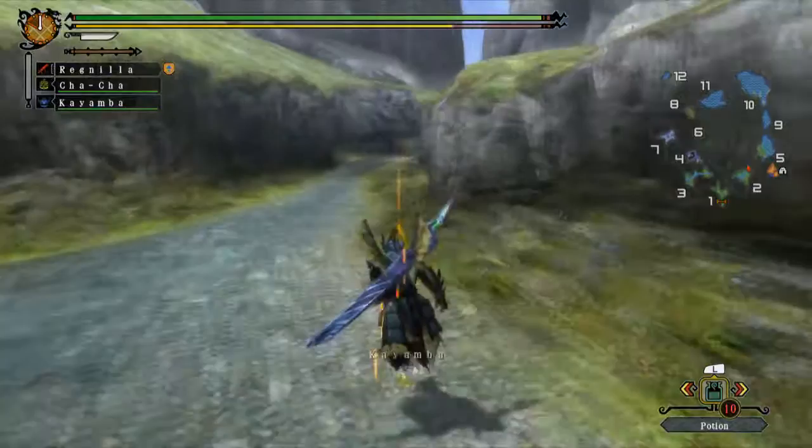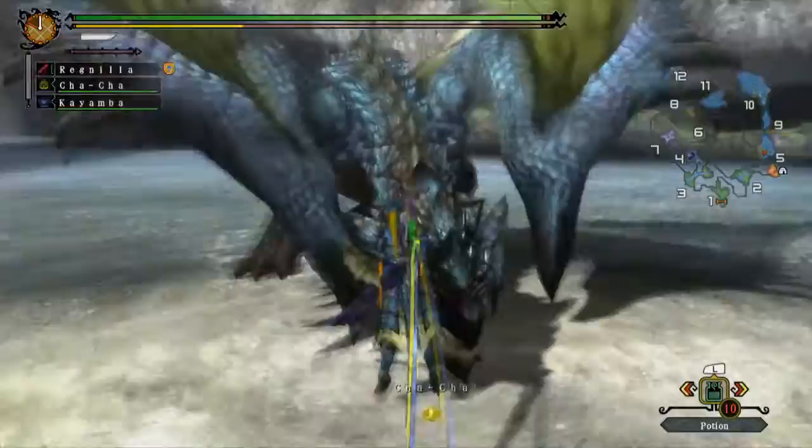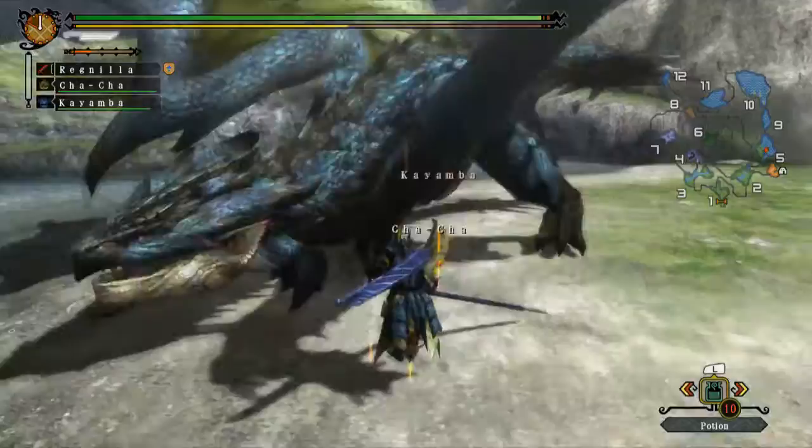So what is an Azurathalos? Well, it's literally a blue Rathalos. Azur — I believe that's blue in Spanish. Don't quote me on that, because I don't speak Spanish. In fact, my armor is Azurathalos armor, so it should have given you a clue at this point.